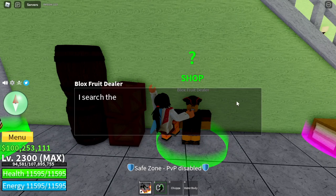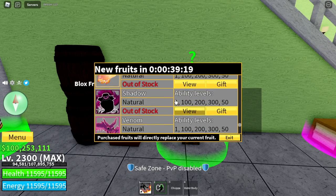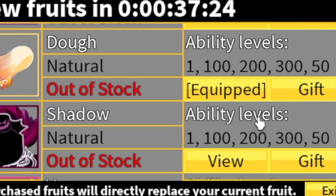We will buy this Fruit. I spent all my savings just to buy the Doe Fruit. So make sure to use my star code, and make sure to like and subscribe. 118 Robux left.